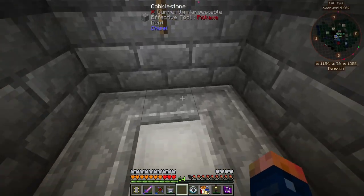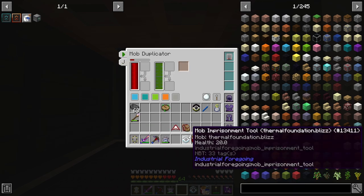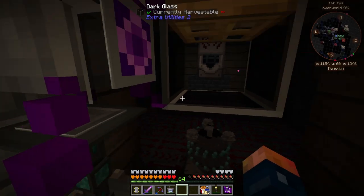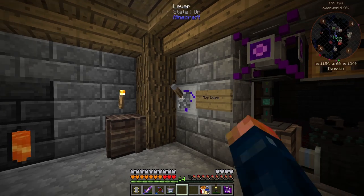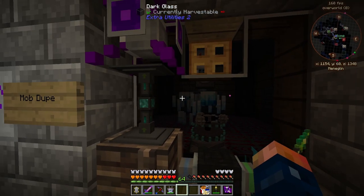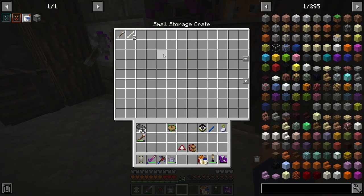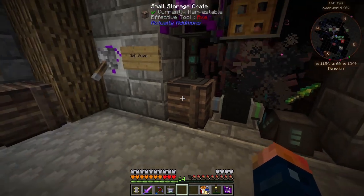Now that we have this Blizz, we can get started. Let's go ahead and replace what we have in here and hope that this functions with our setup. It starts to spawn and pushes them away — let's kick this on and start to collect what the Blizz have to offer.